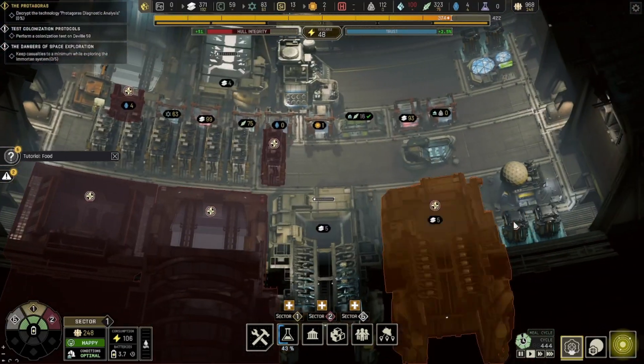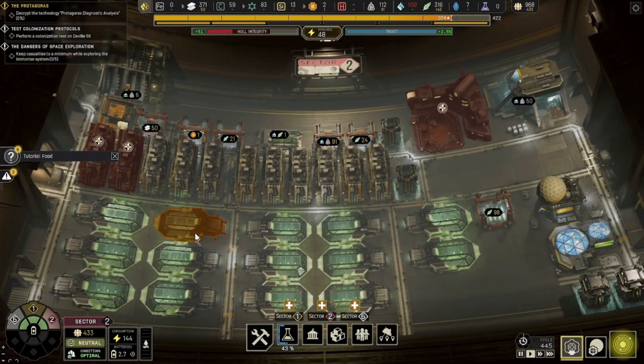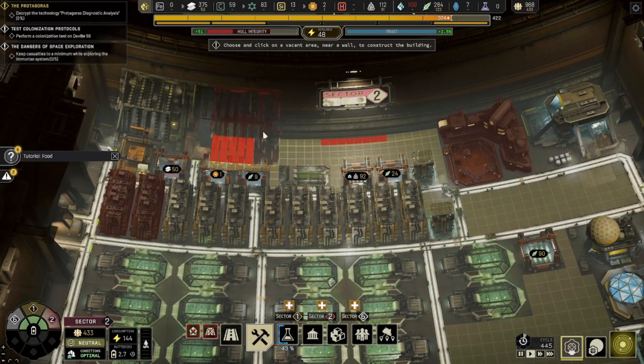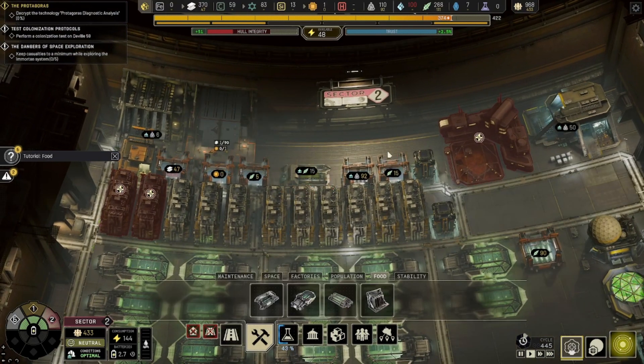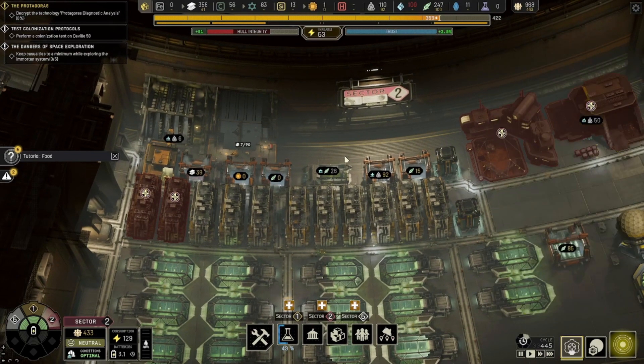Yeah, that's going to be probably our episode for today. Got a lot of good stuff done. Doing not too terribly here. Do have those resources for this mushroom wall, and we just want to get like a whole bunch of these — that's going to be kind of how things go here.